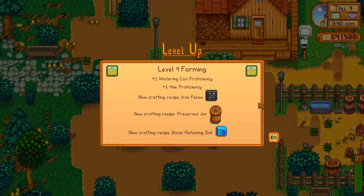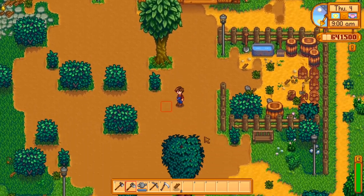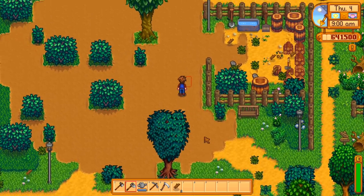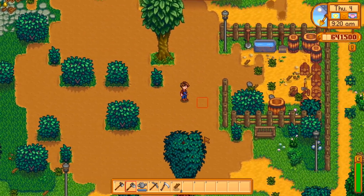163 parsnips into your journey, we're at level 4 farming. We can make an iron fence — more durable than the stone one. The big takeaway from level 4 is the preserve jar, which turns vegetables into pickles and fruits into jam, essentially increasing the value of whatever crop you have. Never hurts to have a few on your farm — just keep them going. More money for basically doing nothing? Never a bad idea. We also get basic retaining soil, but since sprinklers water automatically, I never bother with it and recommend you don't either.